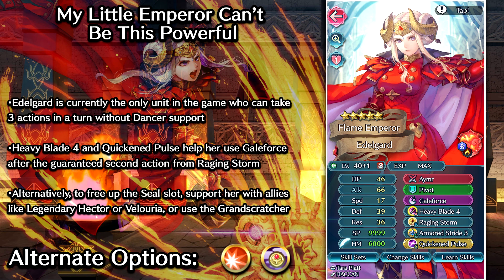I have Quicken Pulse as my recommended seal option. It's gonna bring Galeforce down to a 4-hit cooldown at the start of the turn. If you smite her at the enemy's face, have her attack once — she's at minus 2 cooldown — Raging Storm activates, you attack another foe, and she's down to 0 cooldown and gets Galeforce, attacking once again. But there are other support options too: the weapon Grand Scratcher is a staff from Bathtime Sakura that grants minus 1 cooldown at the start of the turn to the highest attack ally — obviously Edelgard. You can also support her with Velouria for minus 2 cooldown count, or Legendary Hector's Ostian Pulse for minus 1 cooldown, as long as you meet the tactic skill requirement. All of those are solid options for lowering her cooldown count at the start of the fight.